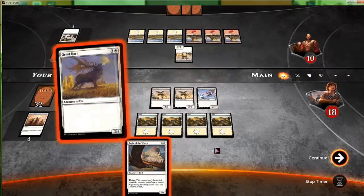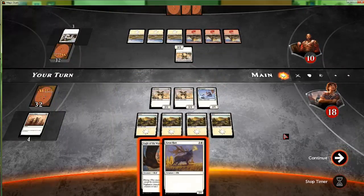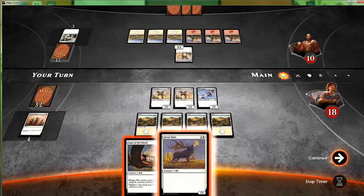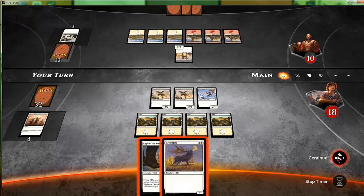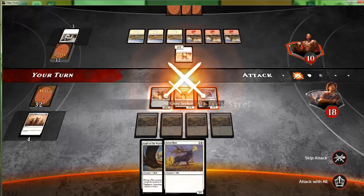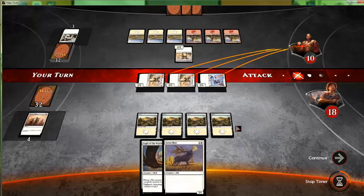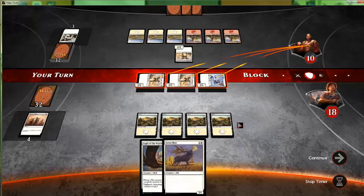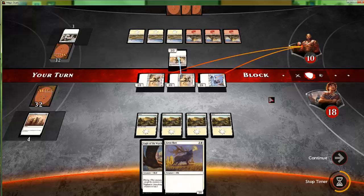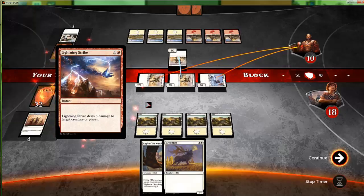They're not gonna do anything. Great Heart — something bigger than a three converted mana cost card, I should say. We'll attack first, see what our opponent does, see what the AI wants to do. It's always interesting to me what decision-making the AI has. Lightning Strike — interesting!